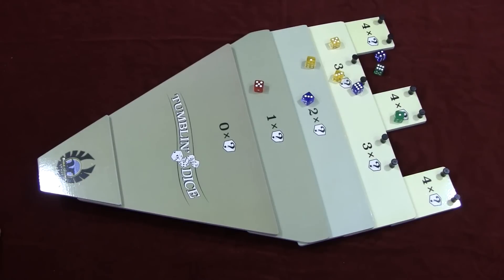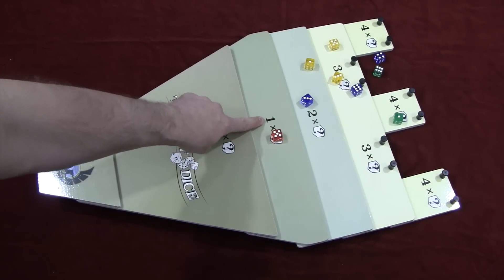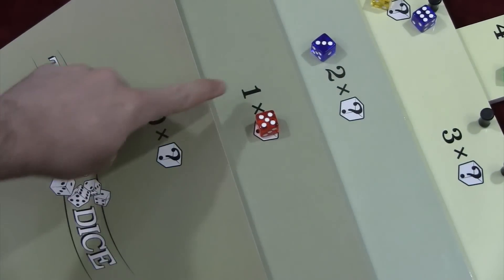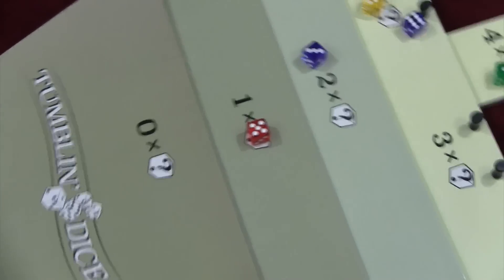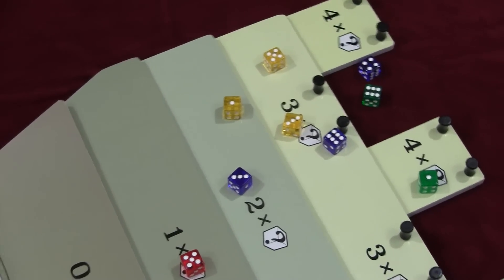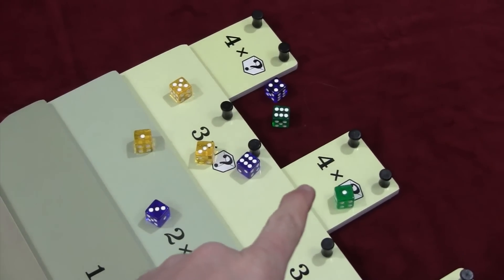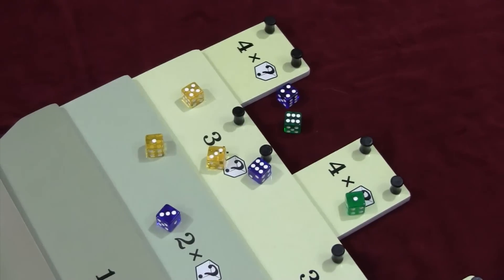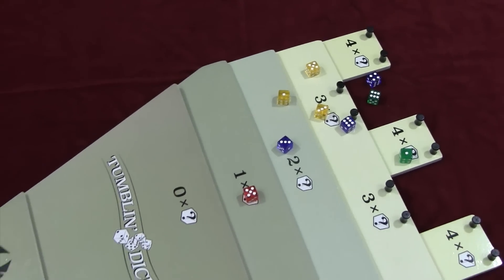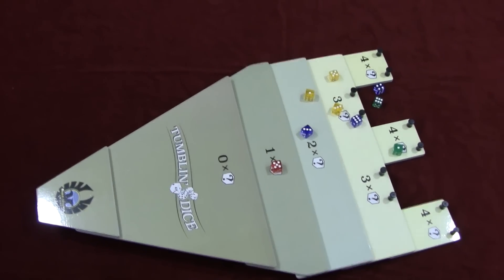All dice on the zero board get removed, and then you score based on which level of the board you're on and according to the face. So in this case you would get one times five, then blue would get two times three, yellow would get one times two, and so on, all the way to four times whatever the die face is — those obviously being the harder ones to land on. Each player rolls all their dice in turn order, then you score all your points together.